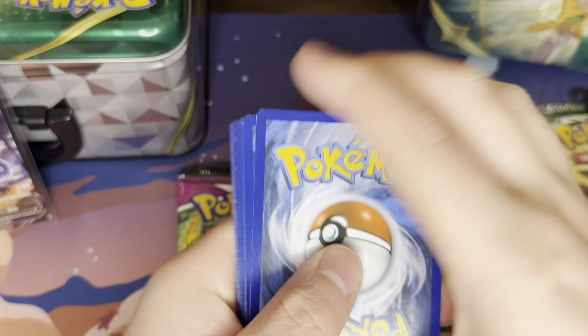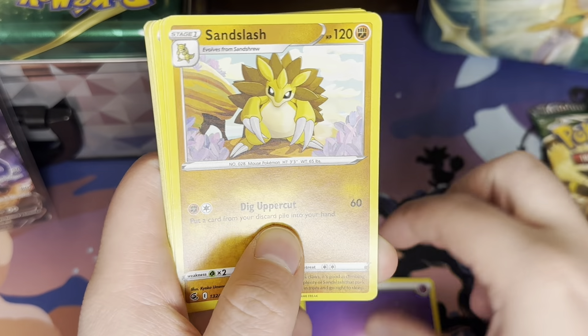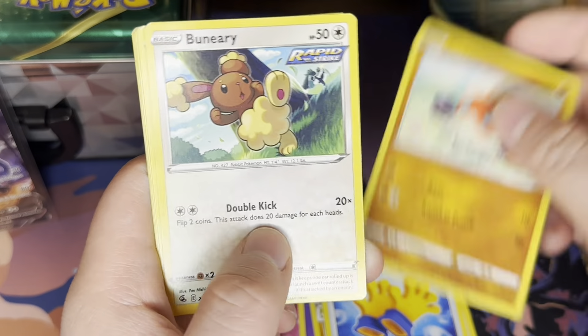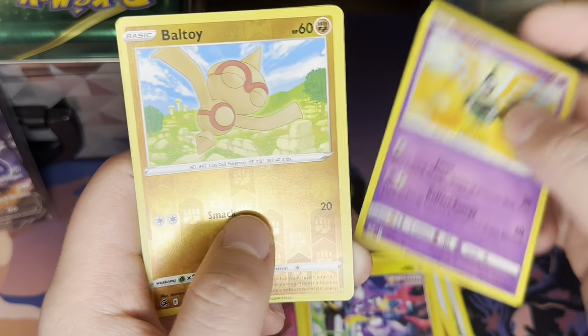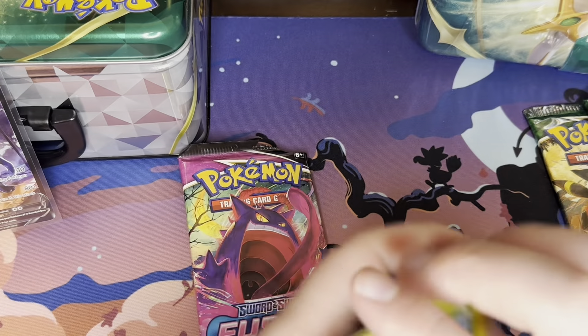However they end up printing it — you see what I'm talking about? Cormorite, Spongy Gloves. It even has a weird feel to it as well. Totodile, Toxil, Cycalyp, Baltoy, Maractus. Nothing in either of the Fusion Strike packs.